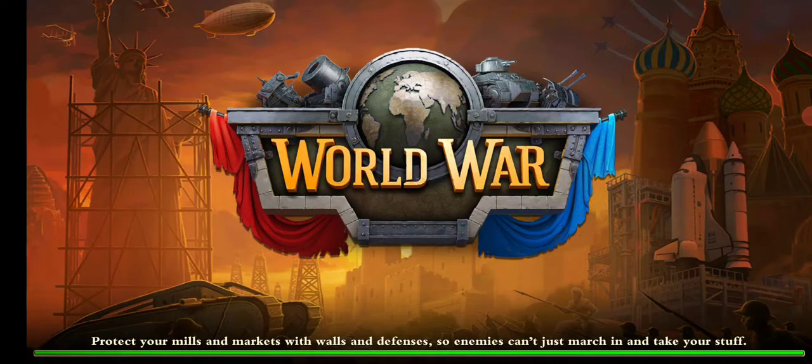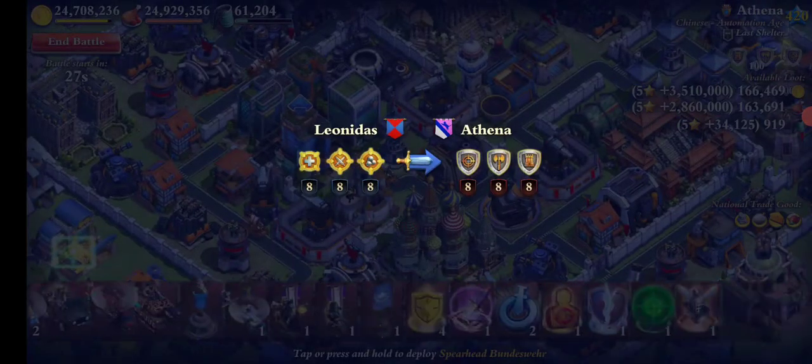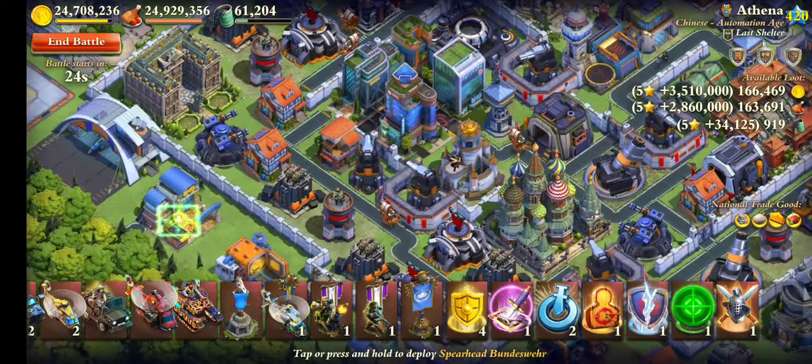Her name is Athena. Who's to play with her? In a different alliance. Here we go, we've got the FC.